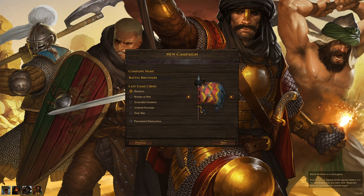You can also pick the late game crisis here. There are three available: the Nobles at War, the Greenskin Invasion, the Undead Scourge, and the Holy War added with the latest DLC. All of these add different challenges to the later part of the game. In the Nobles at War crisis, once the game progresses enough, noble houses will start fighting each other in a huge war, and as a mercenary you can influence this war and fight on the field of battle.